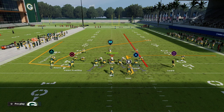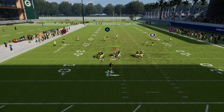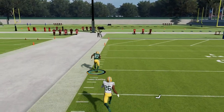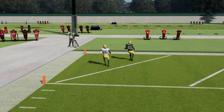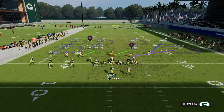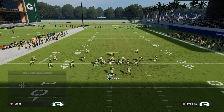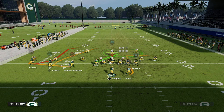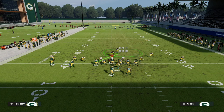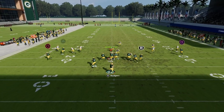If they're running a lot of man-to-man and shading underneath, one of my favorite adjustments is putting the running back on an option route, keeping the wheel route on the left side and still having the clear out route. In zone, playmaker the running back sitting in the flat. Against shaded underneath man, that wheel route is probably one of the best ways to combat it. Using these concepts together really handles some of the best defenses in the game.